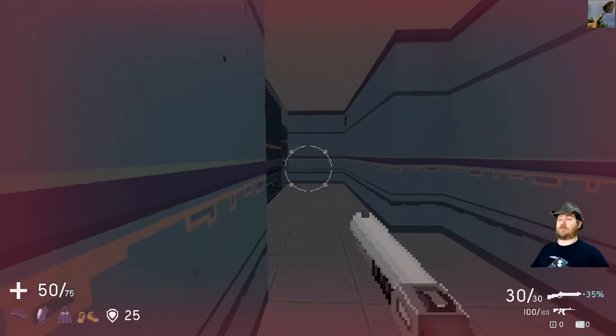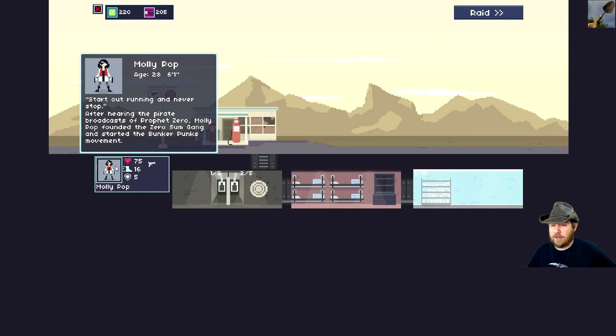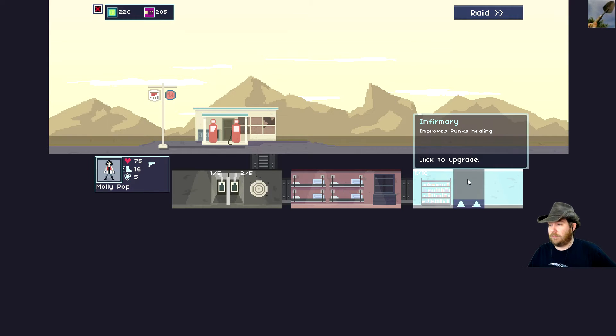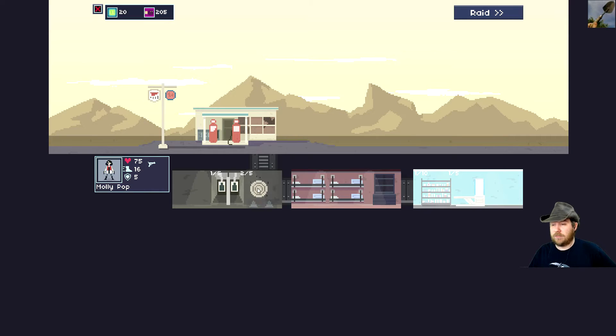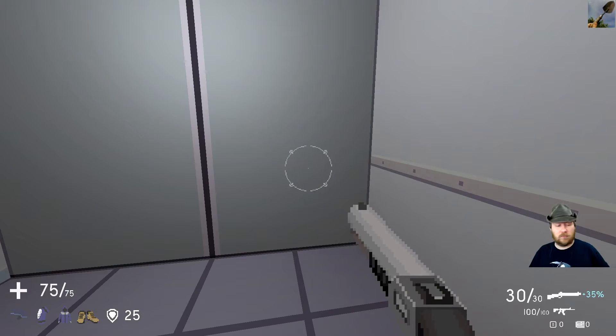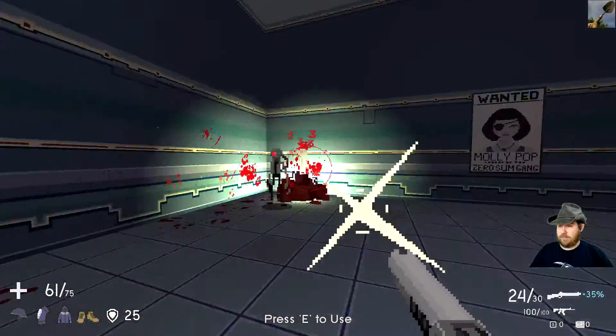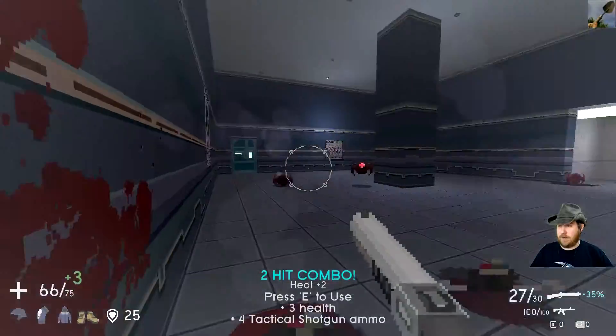Unlock anything new yet? Of course not. How do I unlock the next level? Upgrade now — no. Now I heal for combo kills, nice. Fun game — still doesn't explain very much to you. This is Molly Pop, I'm going in. Holy crap. Definitely took the freaking training gloves off now.